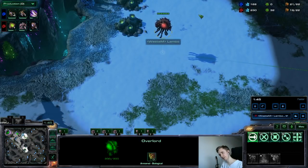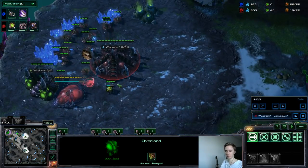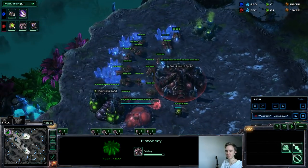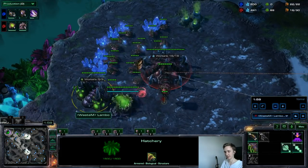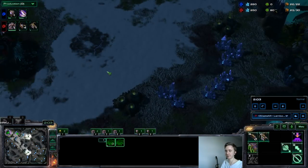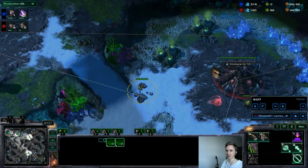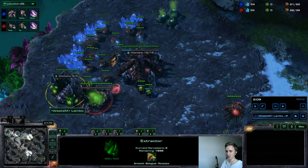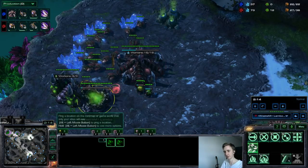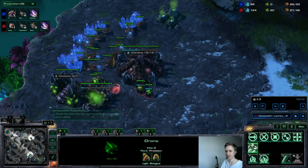I'm always making six blind zerglings after the pool — just to be safe. Then I drone again like I'm playing a standard macro game, but I always make those six zerglings. If my opponent is also macroing, I'm taking an early third and with six zerglings I can force him to also make six, so it ends up being even. I leave three drones in gas to get a bane nest as early as possible.